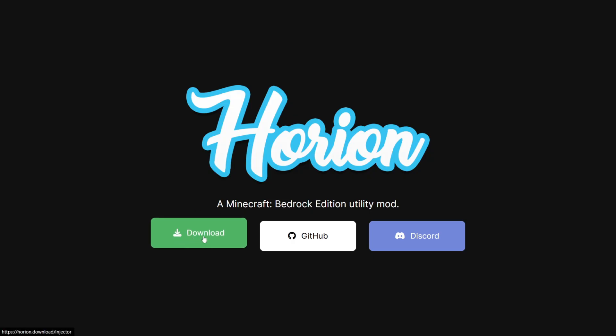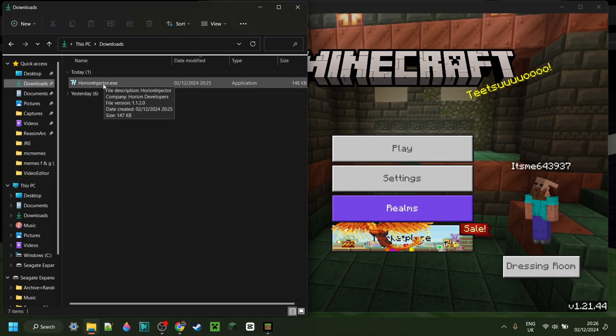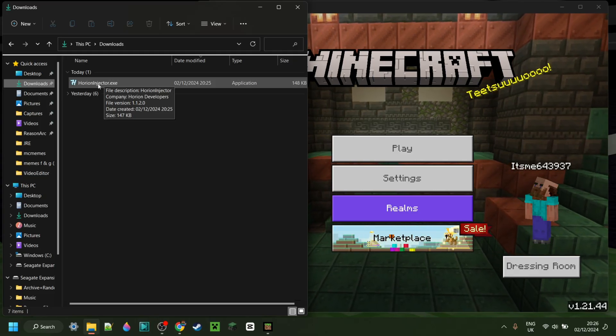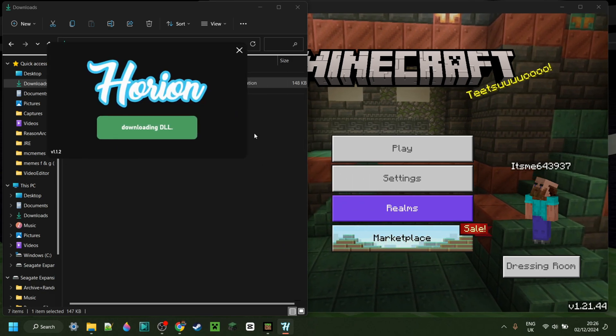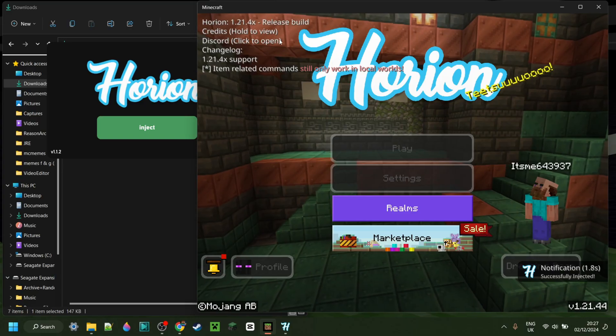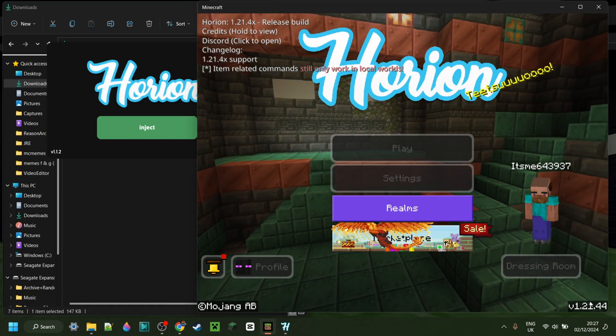Here on their website, we can simply click on the green download button, and the download will start automatically. Now here in my downloads I have the Horion Injector. If you already have this, you don't actually need to re-download it. I can simply double-click on it, it's going to open up, and I can click on the green Inject button, and that is going to inject it for 1.21.40, which is fantastic.